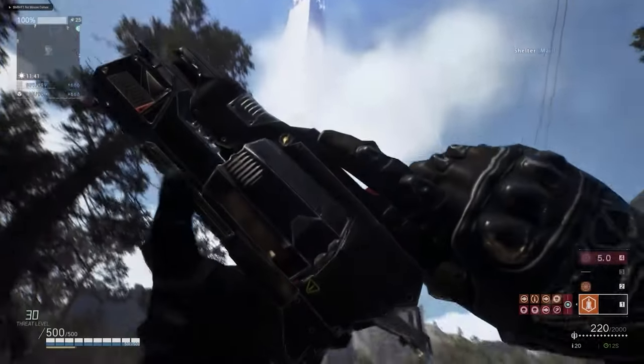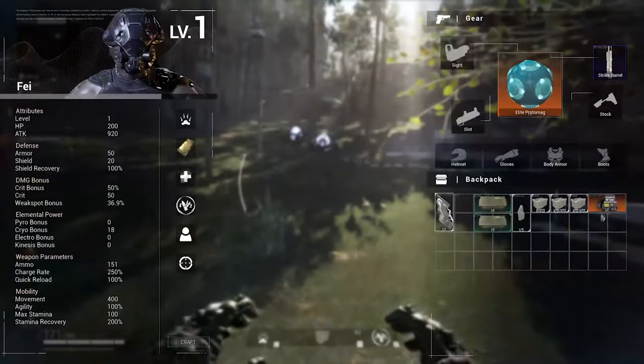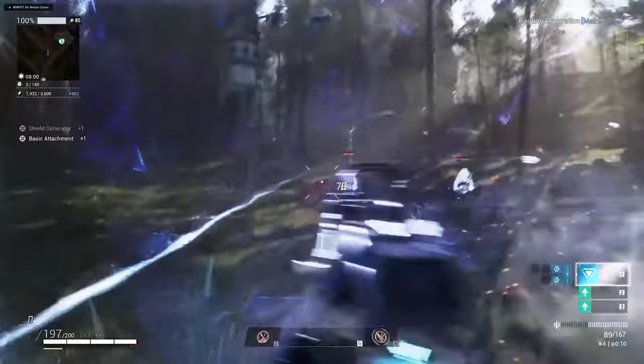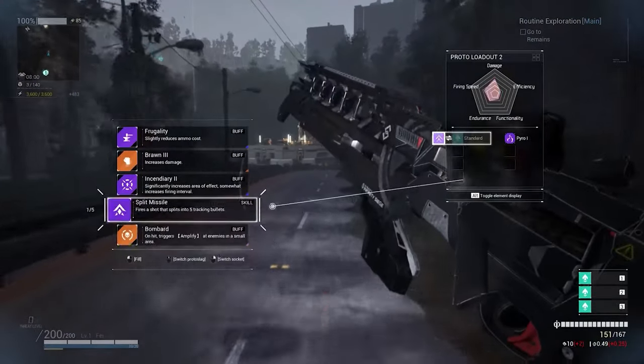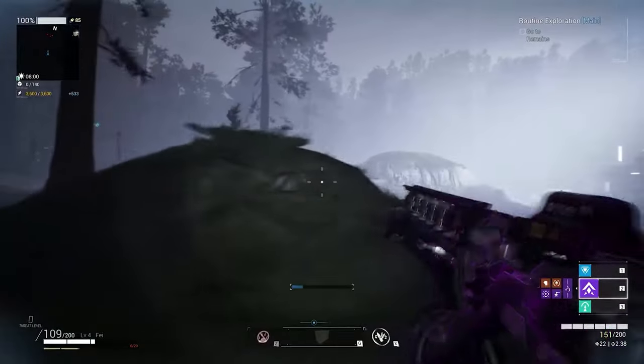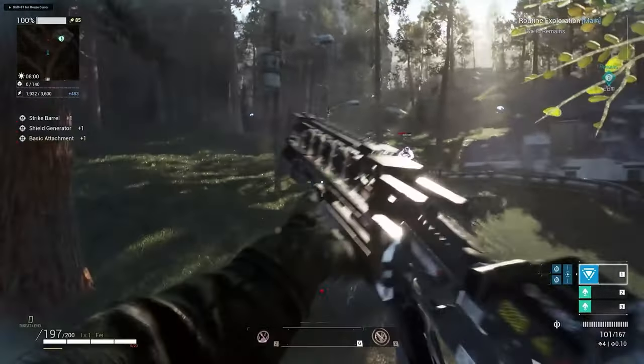Jumping straight into some in-game footage now of collecting items and equipment while in first person. This shows off a few things in quick succession. First is item rarity — you can expect the standard white, green, blue, purple, and gold rarity levels here. Something every one of you should be familiar with by now.